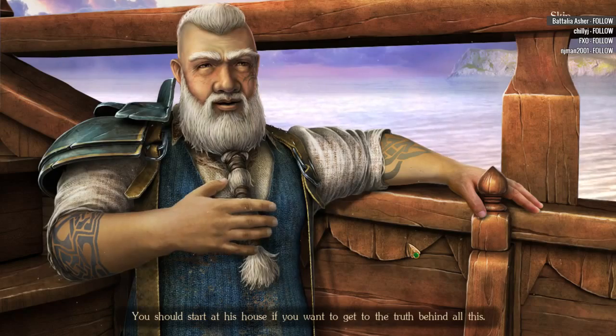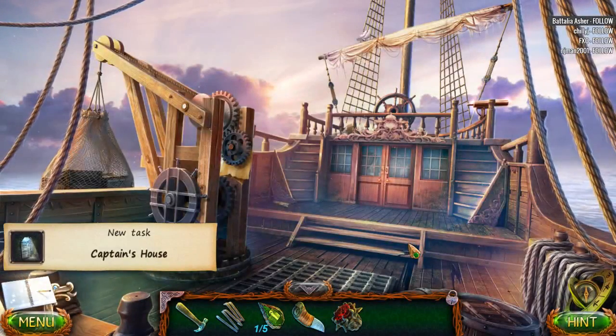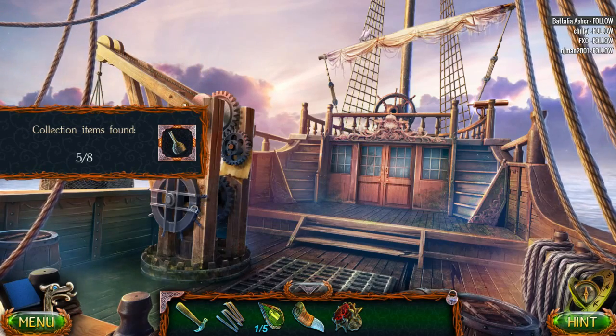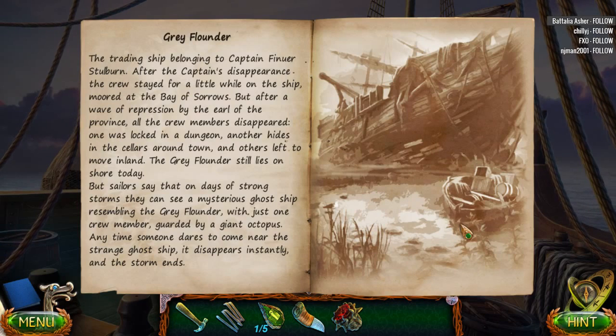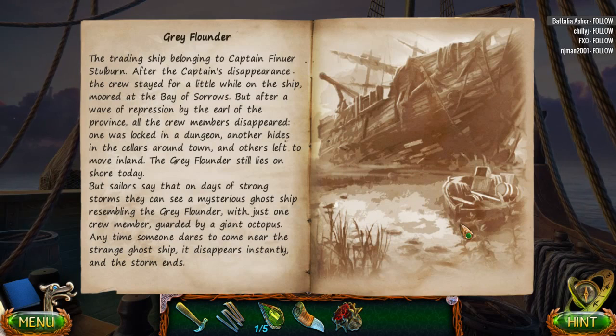We've tried to get there with our ship, but every time we've gotten lost in the magic mist. You should start at his house if you want to get to the truth behind all this. There's a hidden passage to the house in the cellar, but you'd need a key. The Grey Flounder, the trading ship belonging to Captain Stalburn — after his disappearance, the crew moored at the Bay of Sorrows. But after a wave of repression by the Earl, all the crew members disappeared. One was locked in a dungeon, another hides in the cellars around town. Sailors say on days of strong storms, they can see a mysterious ghost ship resembling the Grey Flounder guarded by a giant octopus, and it disappears instantly whenever anyone dares come near.